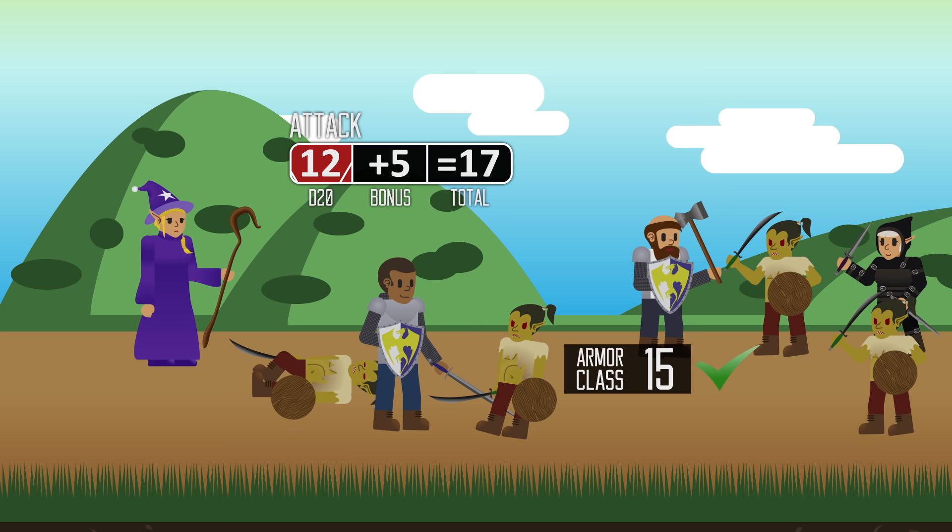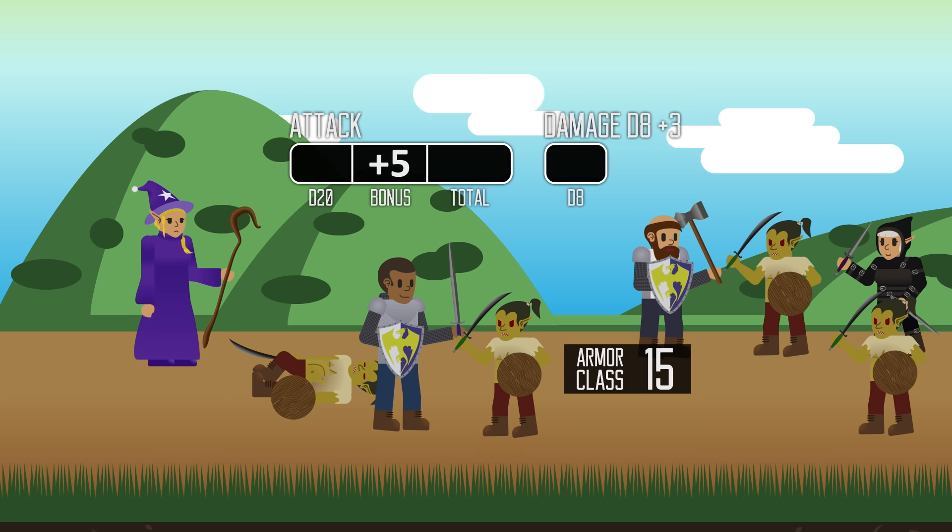Now you get to use the other dice types. The damage is dependent on the type of weapon you use and whatever applicable modifier you have. Our fighter here is currently wielding a long sword so he gets to roll a d8. Because he has a plus three strength modifier, he gets to add three points to his damage — doing seven points total because he rolled a four. Just remember this pattern: do an attack roll to try to hit, then roll damage if you do. Roll to hit, then damage.